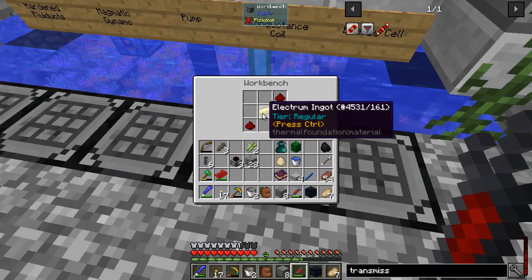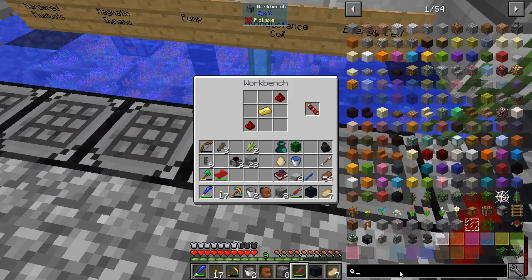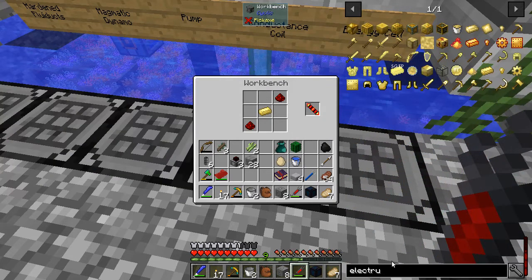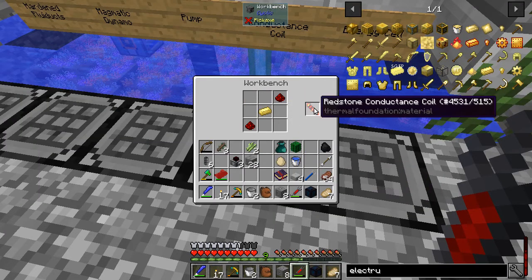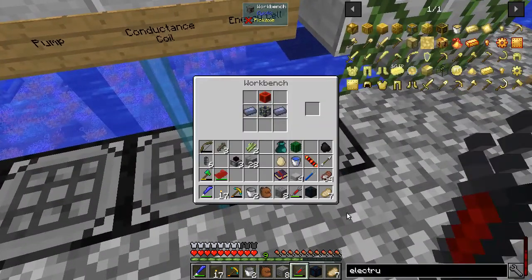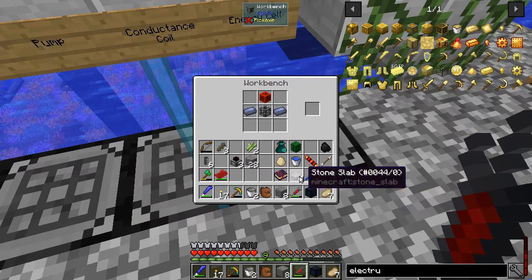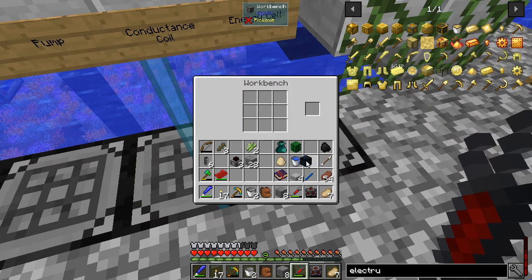Redstone conductance coil - easy peasy. We hadn't built one of these yet, so I thought I'd show you that one on camera. That's just a piece of electrum - gold and silver. Get one of those, and that goes in here with the energy cell frame that we built before. And that makes our first energy cell - how about that? I love it.